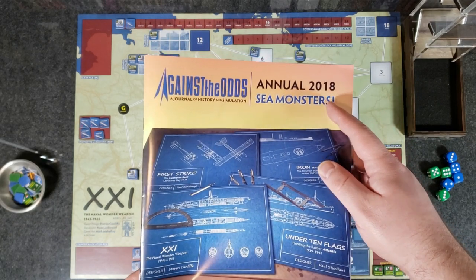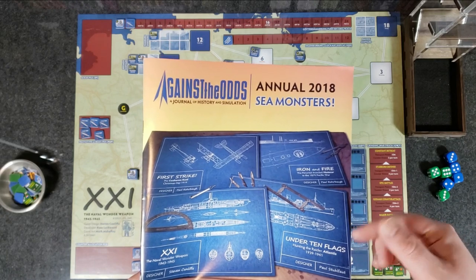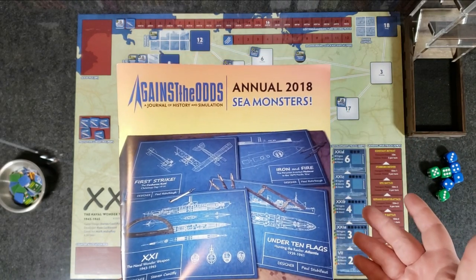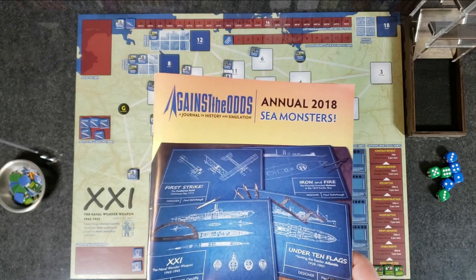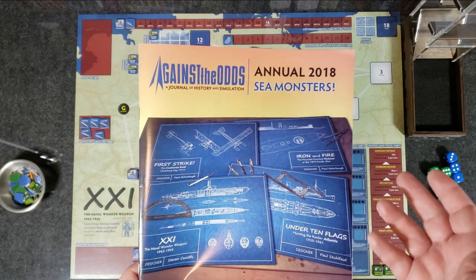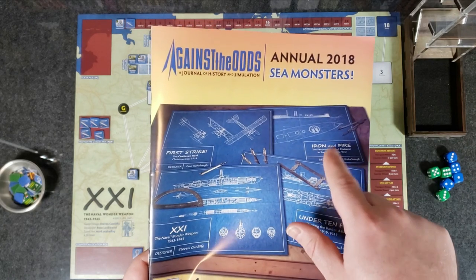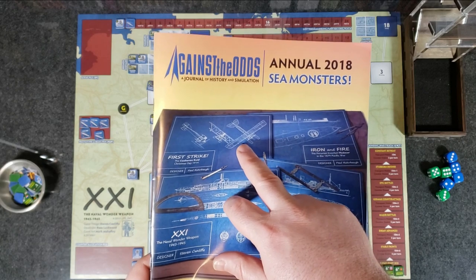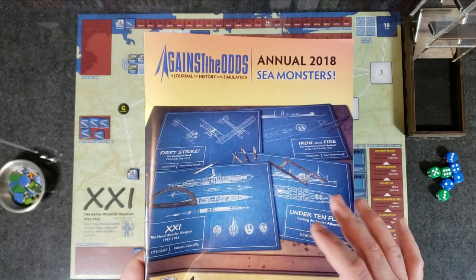It says 2018, but actually it's being released right now at the end of 2020. This is a brand new release with four new games in it — it's a quad, so you get all four games with just this one magazine, which is really nice. Two of them are solitaire designed, and those are the two I'm likely going to look at. First one is the Type 21.